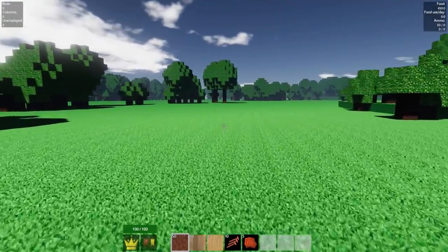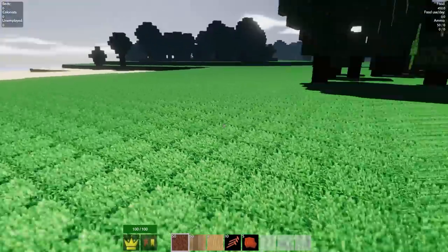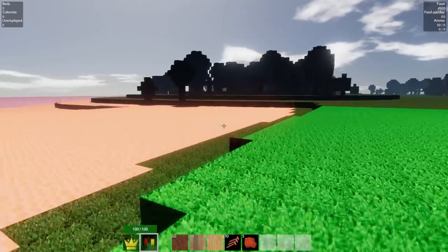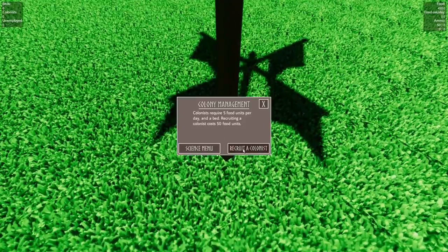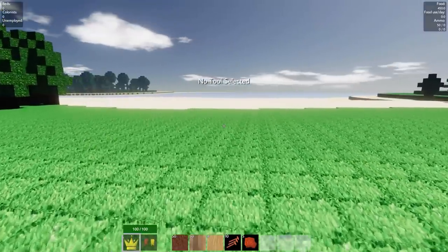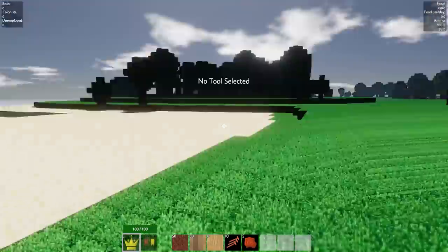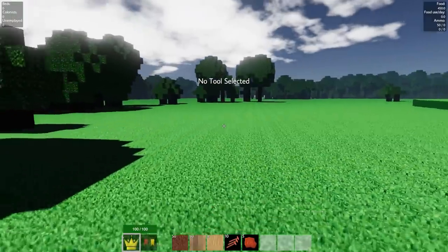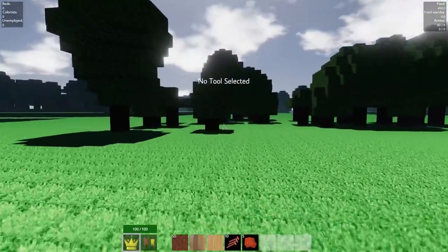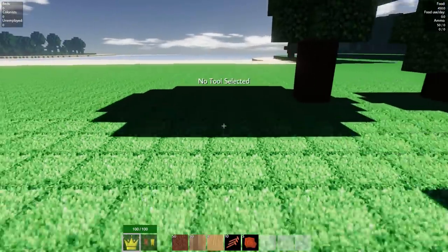I decided I'm going to be starting fresh on a new world. There is a bunch of new stuff, including zombies being able to spawn during the daytime for more of a challenge. Check this out — if we put down our banner tool we can see the boundaries of where the zombies spawn. This red area right here, that's where they spawn. So we have an easy way to build walls now. I want to build it pretty close to the shoreline, up on this flat area, and then later expand towards the water.